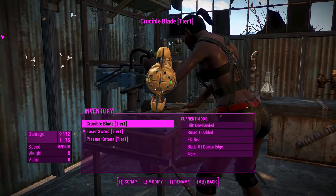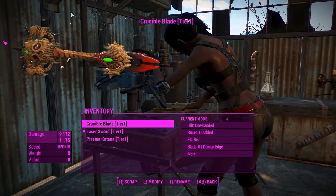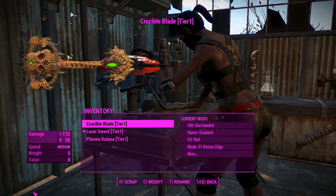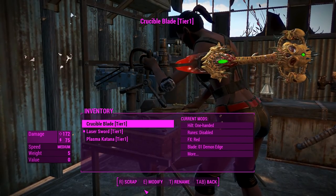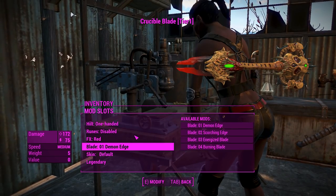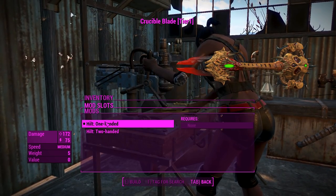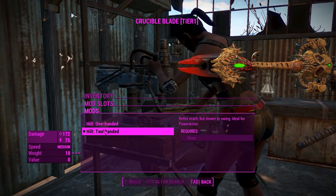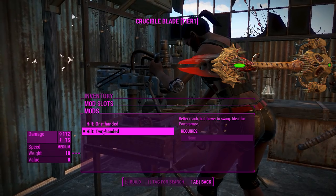So this is the crucible blade right here, and as you can tell it looks like some sort of demonic artifact with all of the bony structures and the skulls on it — it actually ties into Krem's tooth which we'll see a little bit later. You can make it two-handed, which is kind of interesting since everything else is going to be one-handed, so we'll make this one a little bit more unique.